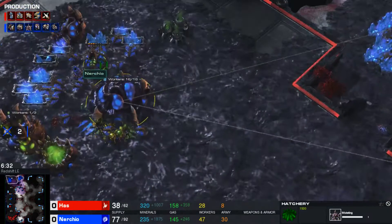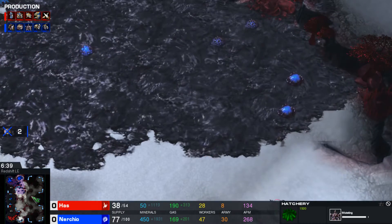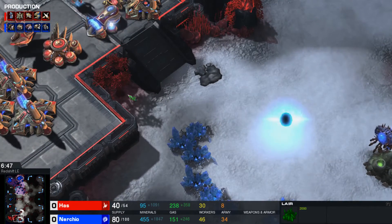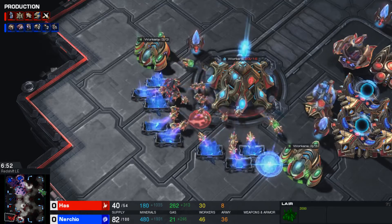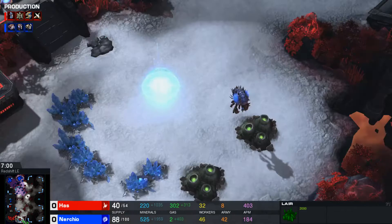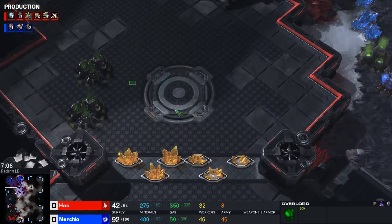I don't see any upgrades coming from Nurcio right now — I'm surprised about that. I would have expected at least plus-one plus-one upgrades for ground units at this point. Has is only mining off of one base right now with 23 probes, so the question is what is his plan? He's obviously going to expand, which Nurcio is well aware of.